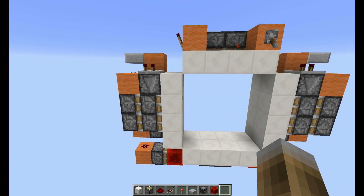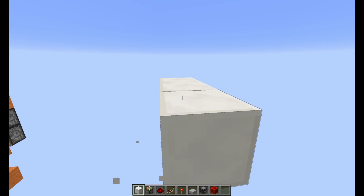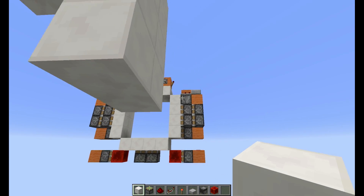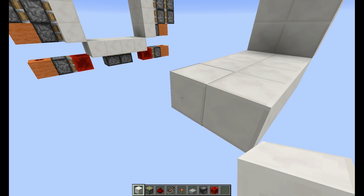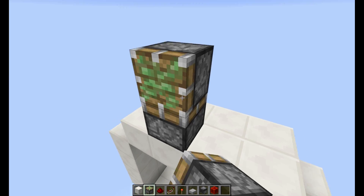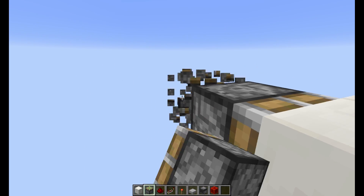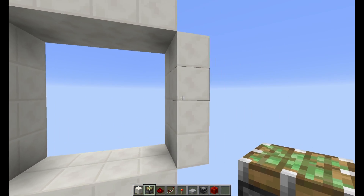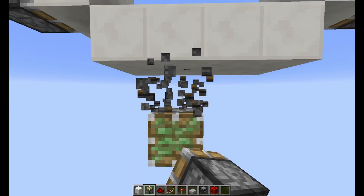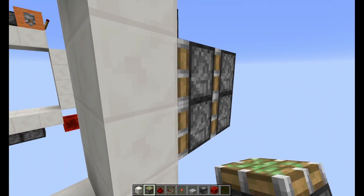So I'm just gonna show you how to build this, let's get started. First of all, let's get the frame in place. So your walls, your floor, and your ceiling as well, like this. Then you want to get started by placing two sticky pistons on the top right there, and then four sticky pistons on top of each other on either side, and then two more pistons on the bottom. And then your double extenders will be going right there.